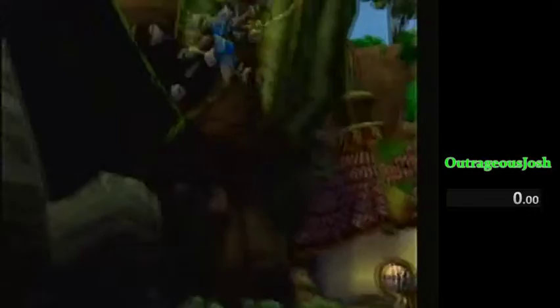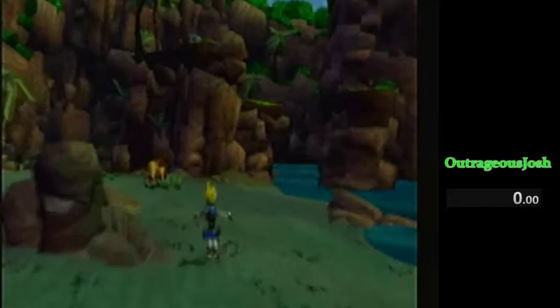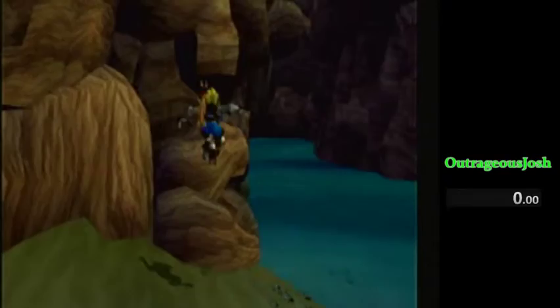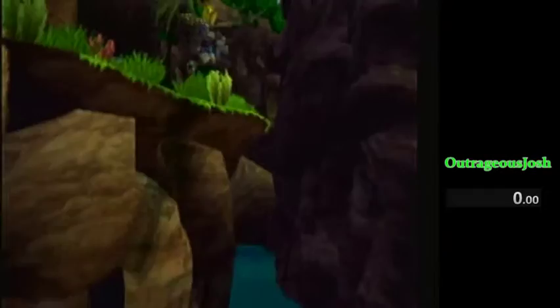So when you get here, roll, roll, roll. Ideally you wouldn't fall off there, but you want to roll there. And from here, it should be three rolls to that rock — one, two, three. And then from there, you can either high jump ground pound, or if you can't high jump, just double jump there.